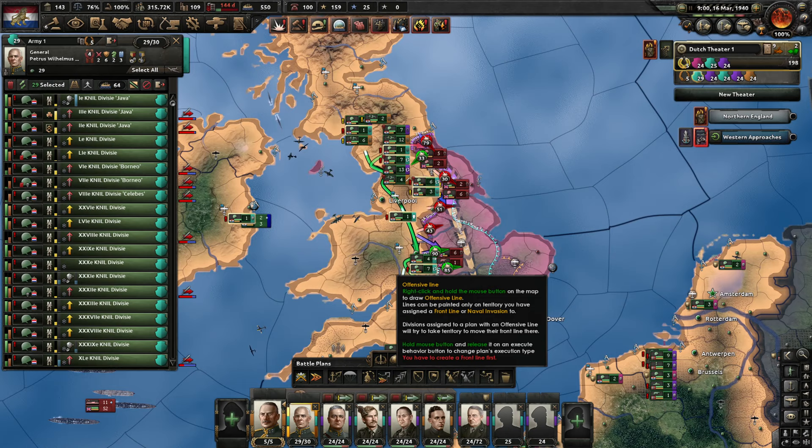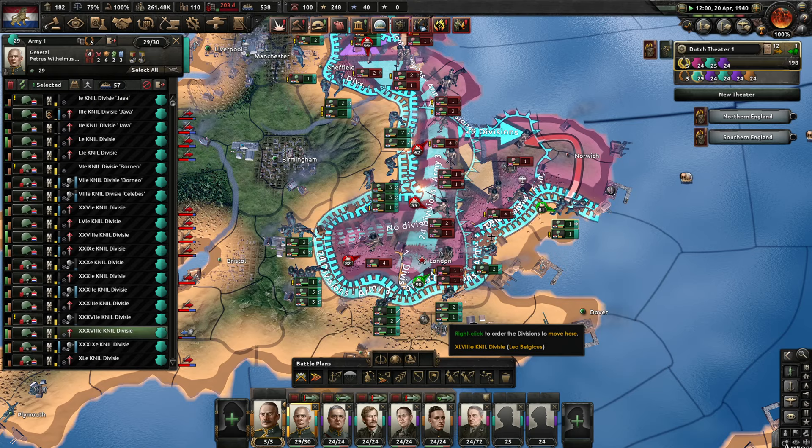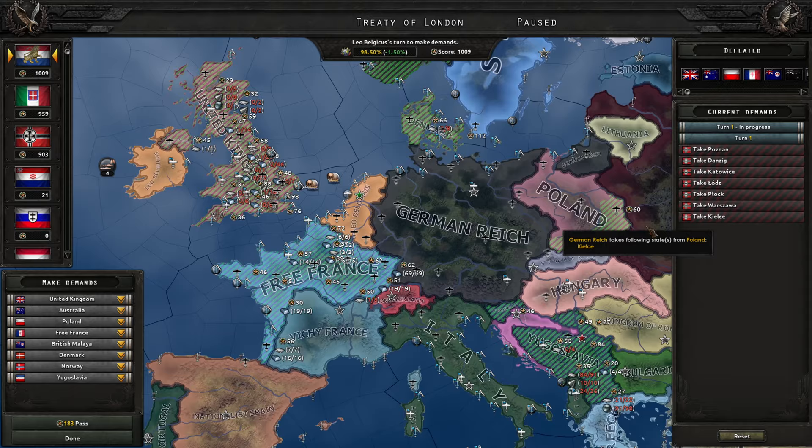Norway — they've sent troops there too. Well, too late now. We're nearing London. Soviet Union attacks Finland — we're not getting involved in that. Is it the end? 28% war score — decent. And yes, it is the end. Britain has capitulated. Germany has taken Poland. Not much territory left for us in the peace conference — let's reset our claims.